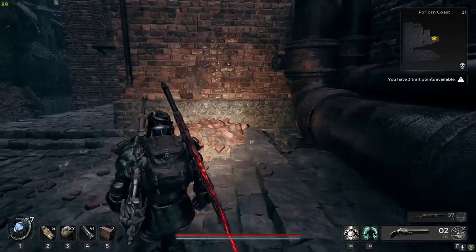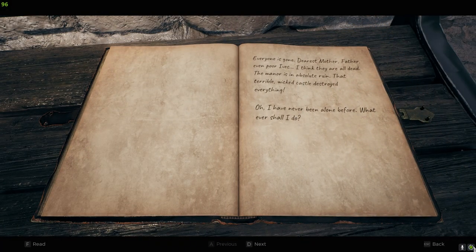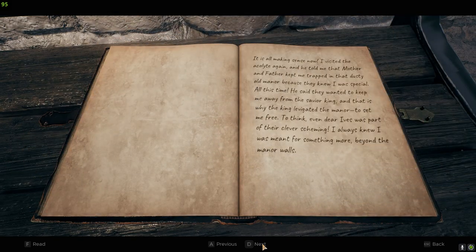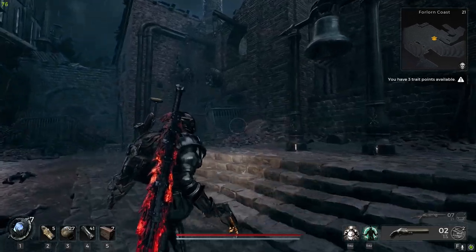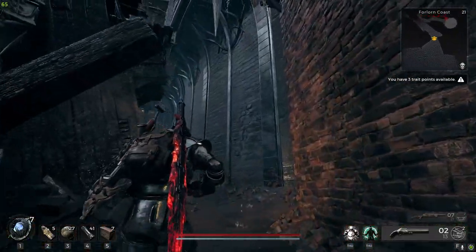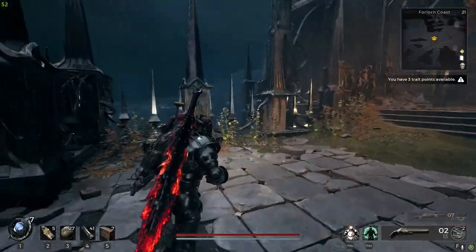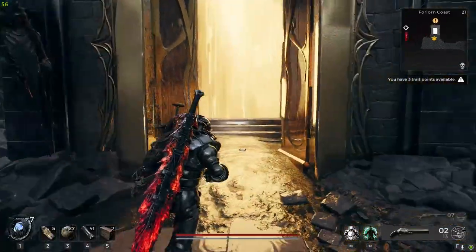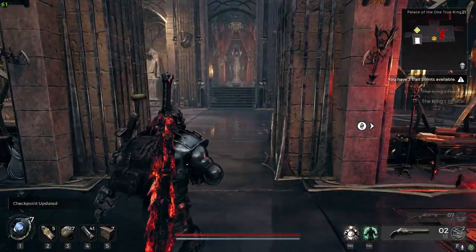There's nothing here. Doesn't look like it. No pad, no book. There should be the way to the castle. Oh no. There should be the way to the castle — yep, it's the main door. I'm going to stop here for now. Palace is the one true king.